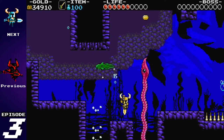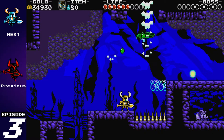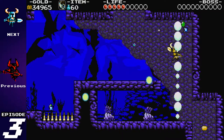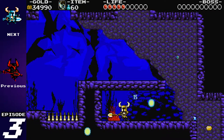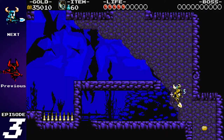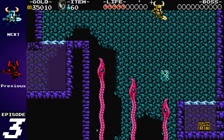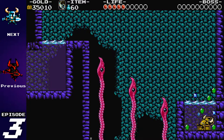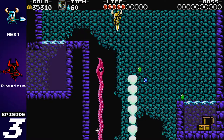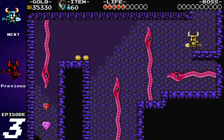The squid things only take damage on the eyes, and you're supposed to generally use them to bounce around the stage. Remember there's a hidden wall right here that will take you to another area — I do believe this leads to a treasure, and I'm correct. The squid tentacles will pop up and you're going to want to use those to bounce back. You don't want to get touched by squid tentacles.